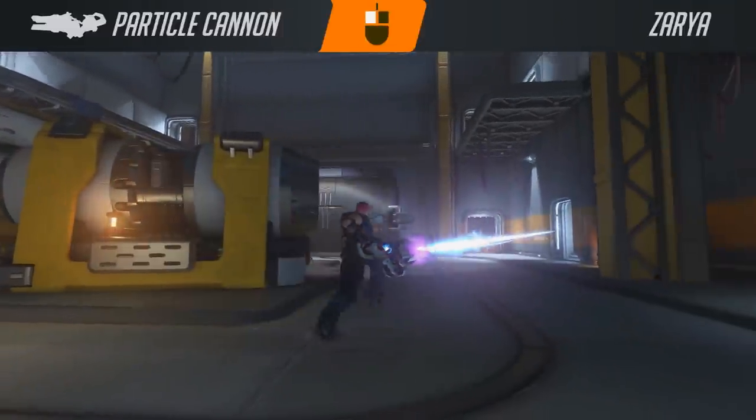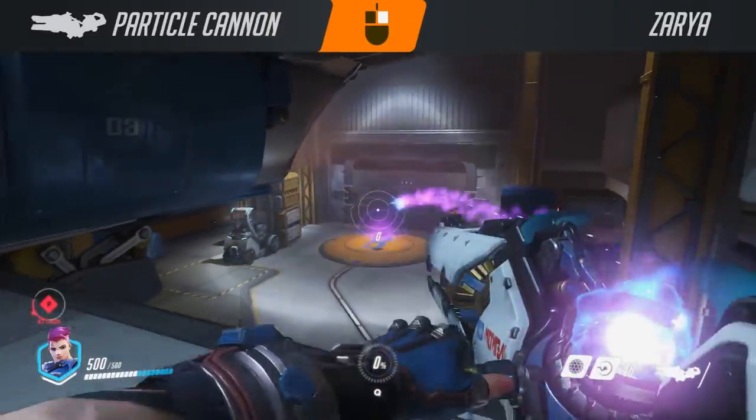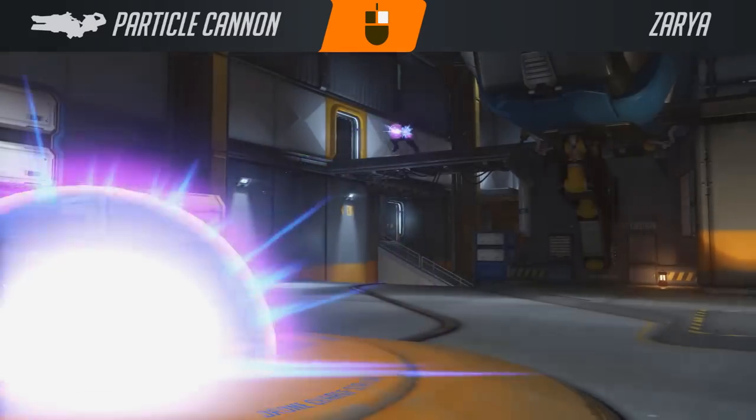On the right click, the particle cannon instead fires a glob of particle energy over a short to medium range. This gives Xylia some AoE damage to deal with clustered enemies and soften up targets who are camping outside of beam range.